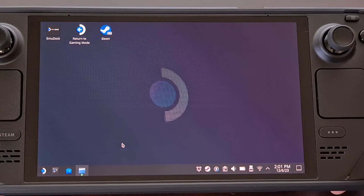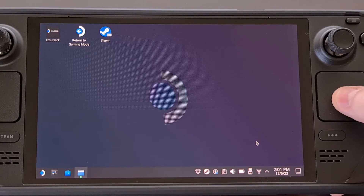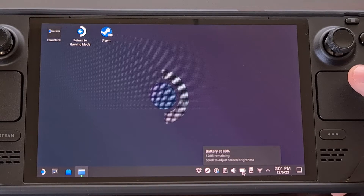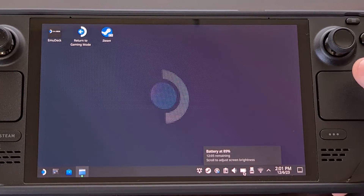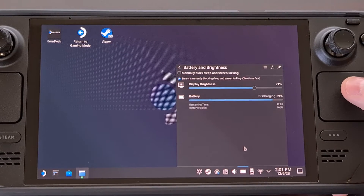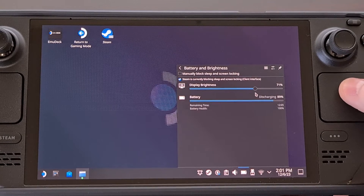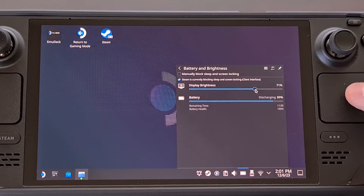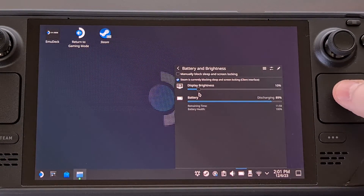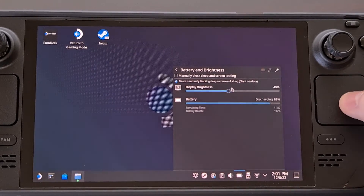When you are in desktop mode, you can change the brightness of the screen by left-clicking on the battery icon in the system tray of the taskbar. Not only will you get access to some battery features here, but there's also an easy slider you can use to adjust the brightness levels. This is the brightness shortcut I use when the device is in desktop mode.